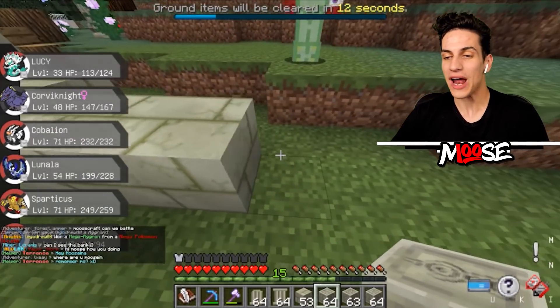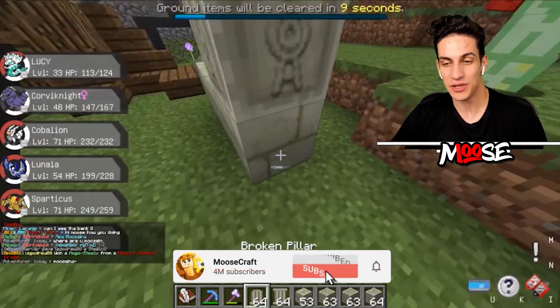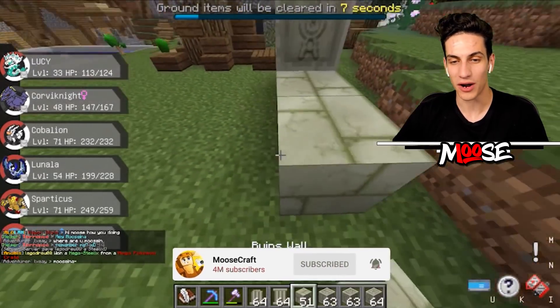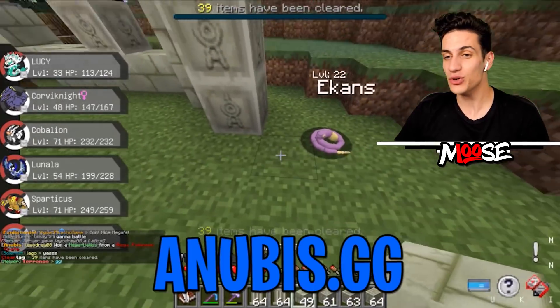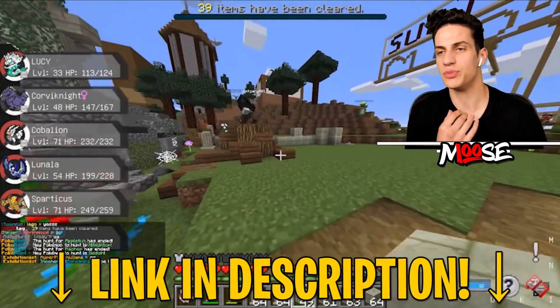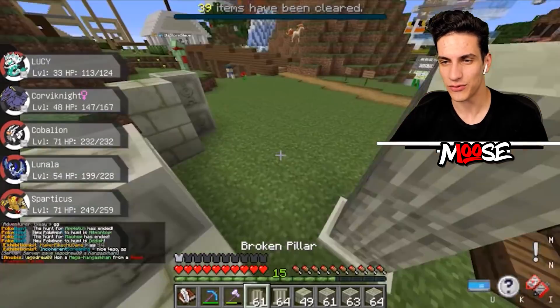We only have two more episodes left and then the season is officially going to be over and we're going to be switching over to Pokemon Origins. We're currently on the Pokemon Sands region on the Anubis MC Minecraft server. How do we want to build these ruins over here? I want to make this look a little bit fancy.